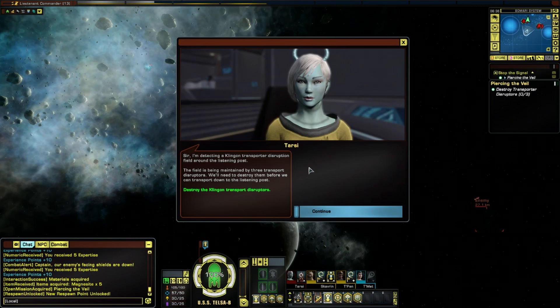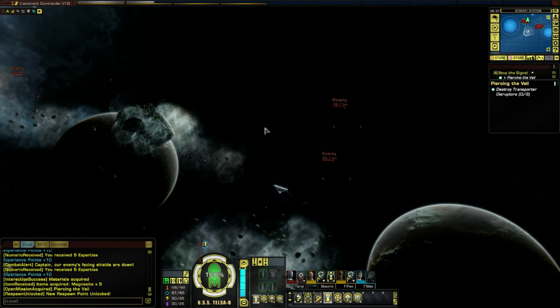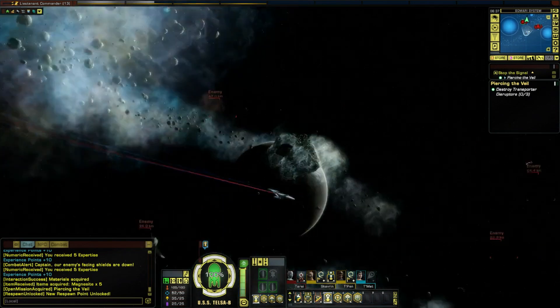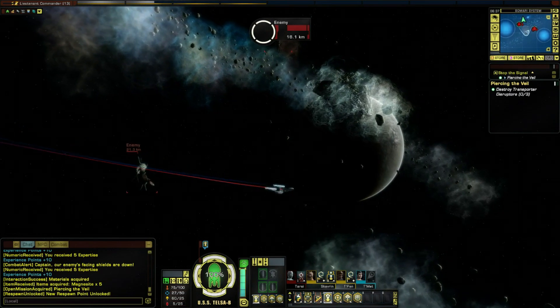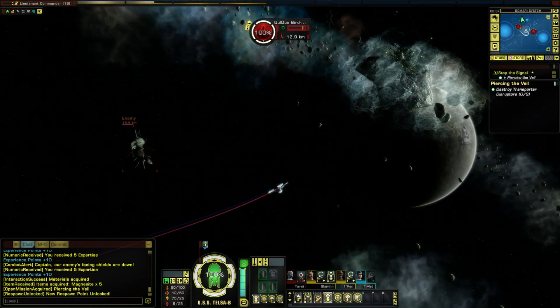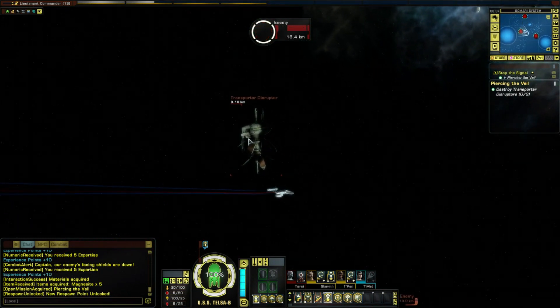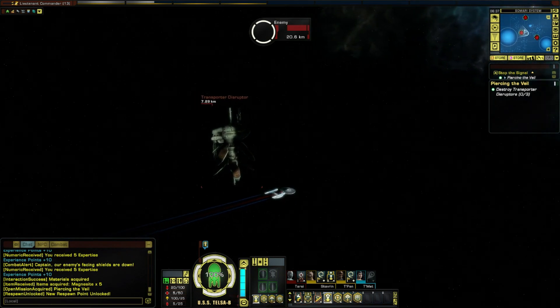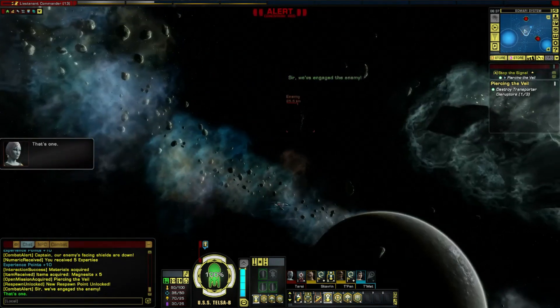I'm detecting a Klingon transporter disruption field around the listening post. The field is being maintained by three transport disruptors - we'll need to destroy them before we can transport down to the listening post. Easy, I can do that. These are a bit strange - that they'd rely on easily destroyable remote things - but hey, who am I to judge. Wow, that didn't take long at all.